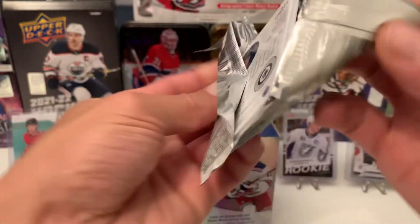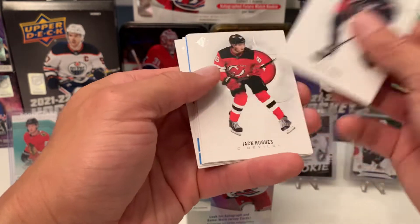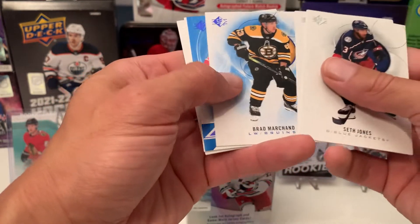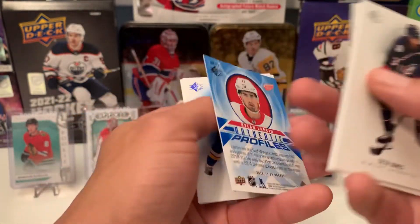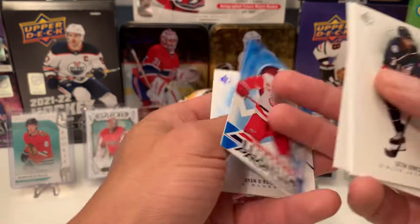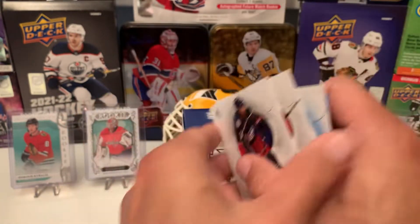Hopefully we'll get a numbered card — I think you get one per box. Jones, Hughes, Blue Bread. Authentic Profiles of Dylan Larkin Blue — nice looking card. Blue O'Reilly and regular Scheifele.